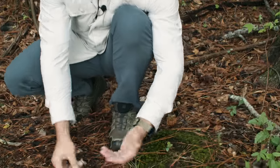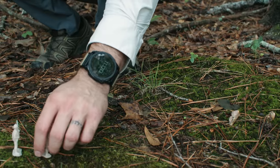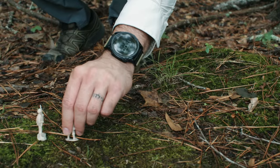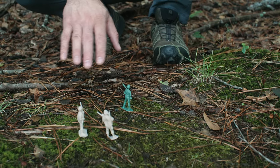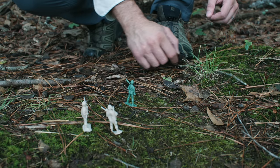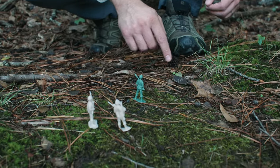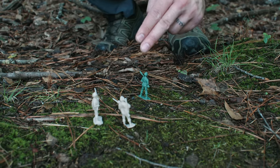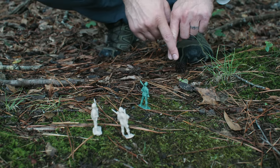When the tracking team starts tracking someone, they often have a forward tracking team that moves ahead of where they believe you're going. Let's say we're moving here — we're the green good guy, and the tracking team is behind us. Our objective is to move to a destination, but if we go straight there, the tracking team will look at a map, identify key terrain features, and send the forward team ahead to cut us off.